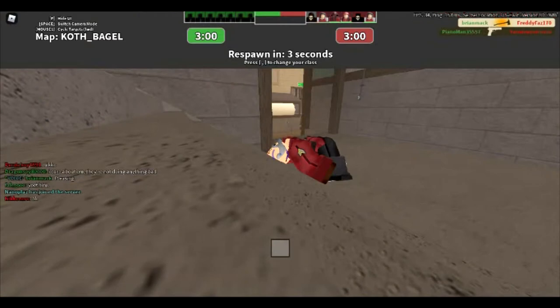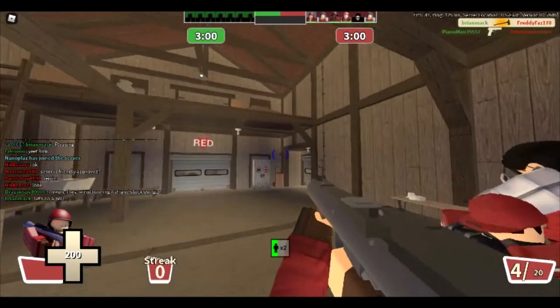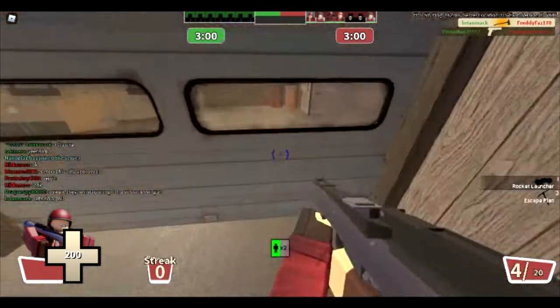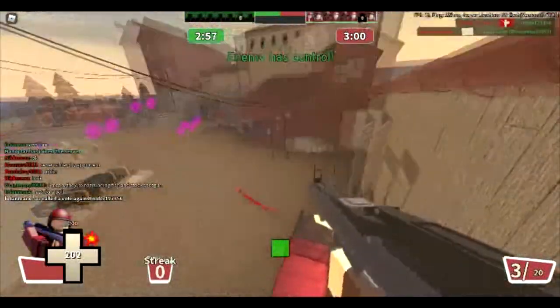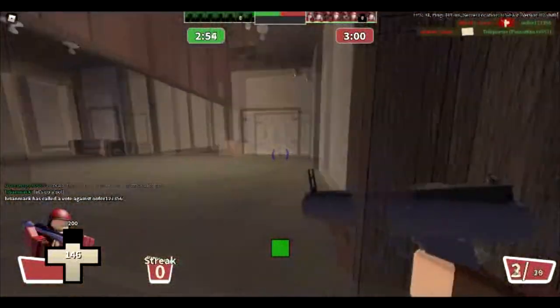Alright, now for some loadouts. In my opinion, my favorite loadout has to be the Original, or the stock rocket launcher. It's pretty powerful. Along with the gun boots and the escape plan, so you can pretty much go anywhere if you know how to rocket jump.